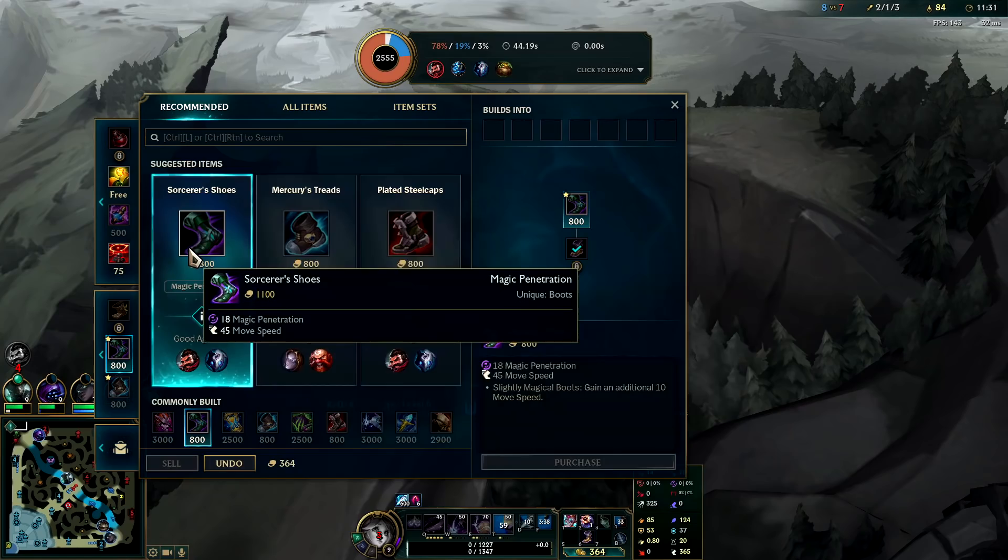At the same time, if you are fed, Sorcerer's Shoes are good on her as well. We'll hold off on boots for now and pick up another control ward.